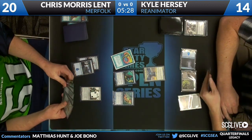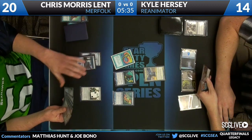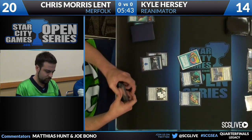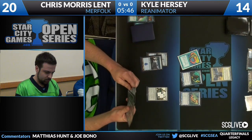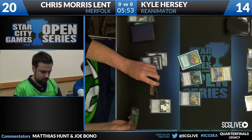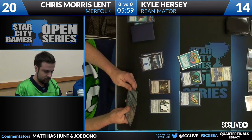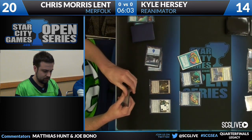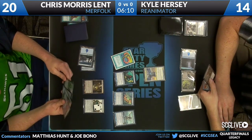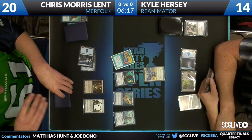The question is whether the Sphinx will be enough. Even if Kyle resolves Sphinx, there's a very good chance Chris can race. Lord of Atlantis gives all other Merfolk Islandwalk, and Chris also has the M13 version of Lord of Atlantis, so next turn all creatures will be able to swing. Chris moved into race mode — he didn't use the Curse Catcher on Exhume because he wanted to keep as much power as possible on the table. We expect the Master of the Pearl Trident in Chris's hand to come down, and potentially other lords, meaning 10 to 13 damage coming at Kyle.